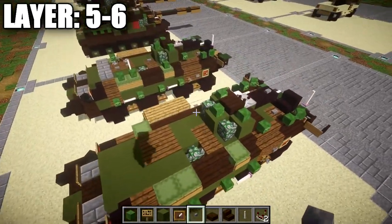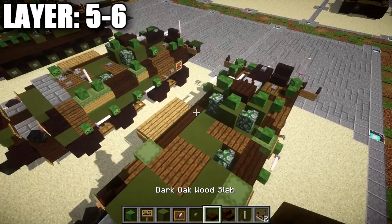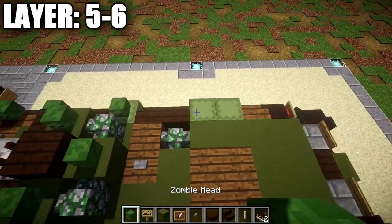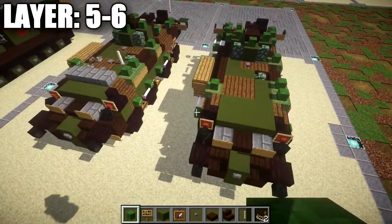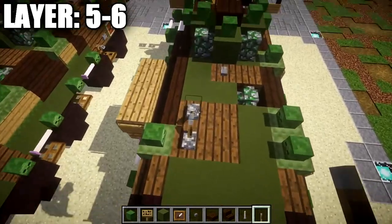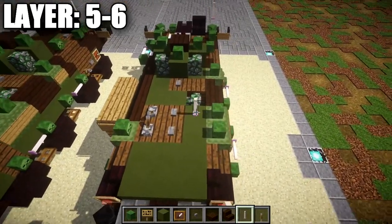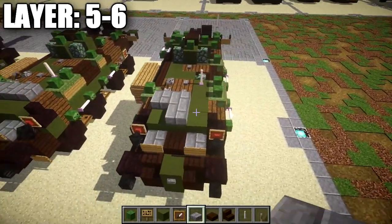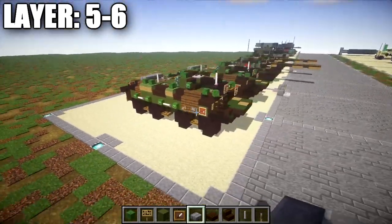Continuing to the back section, place down a zombie head on top of this shulker box, and a stone button on top of this spruce wood plank in the middle. Continuing back, place down one and two zombie heads on those two shulker boxes on the right side and one zombie head on this shulker box on the left side. Grab some levers and place down two levers facing each other on these two spruce wood planks and two stone buttons right next to them. Also place an end rod on this green stained clay block. Grab some stone brick half slabs and place down a row of three across the top of the second-to-last row of three green stained clay all the way across.